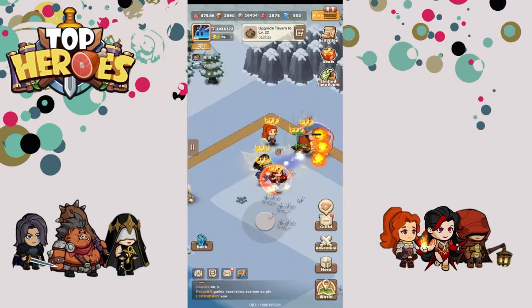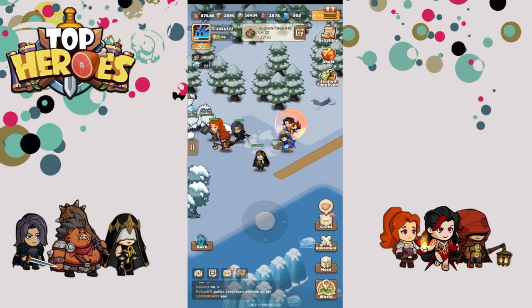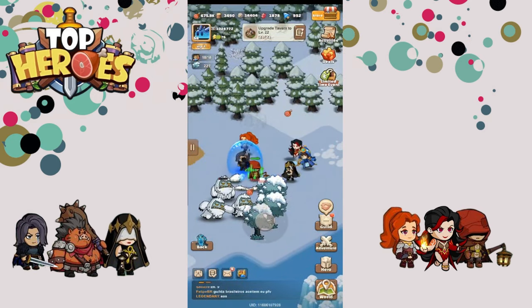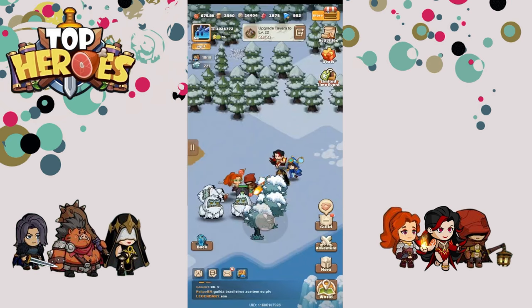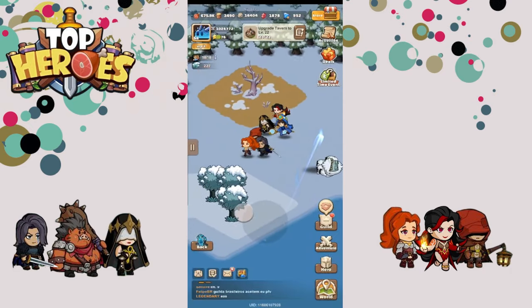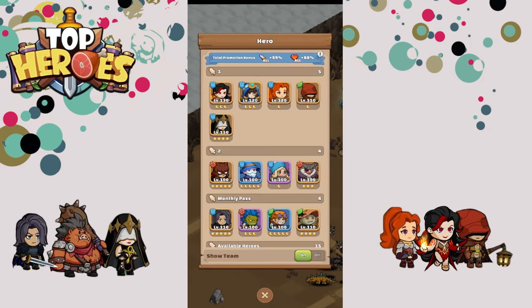Tip number two: level up all of your heroes to at least level 50, if not higher. When leveling up and ascending your heroes, you get a permanent boost to all of your teams — all of your units get these boosts. It's super important and I feel like a lot of people don't notice it. You might have a character sitting at level one — you might as well ascend them just a little bit. Currently I have a 59% boost to all of my attacks and an 88% boost to all of my HP, just because I've ascended all my heroes to at least level 70.